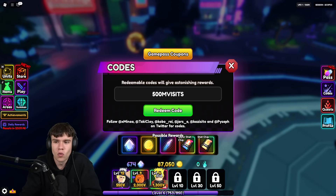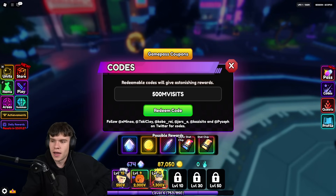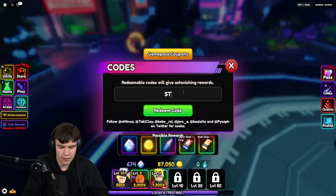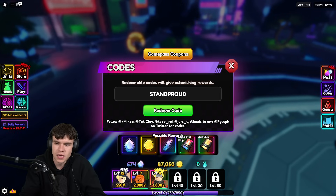Make sure you stick around all the way to the end of the video, because if you leave you'll miss out on the brand new working codes and the giveaway where you can win whatever you want from the shop. Next, let's redeem the code standproud — S-T-A-N-D-P-R-O-U-D. Redeeming that code will get you more awesome rewards here inside of Anime Vanguards.